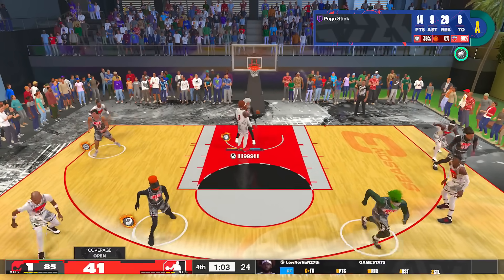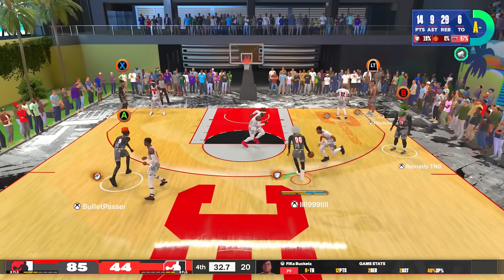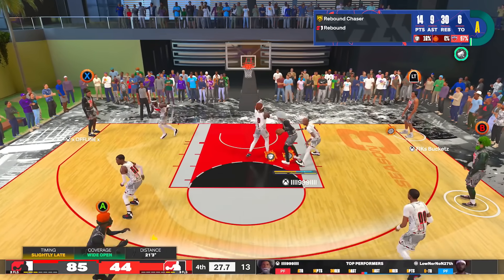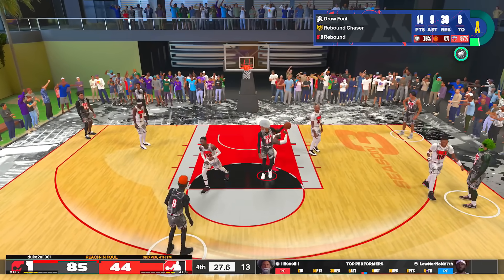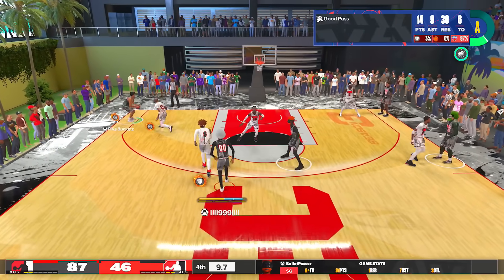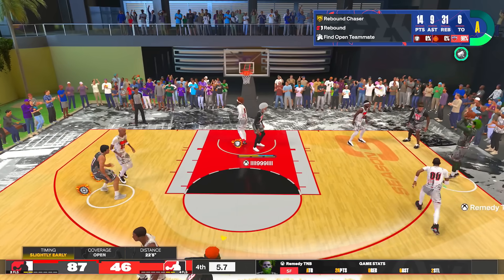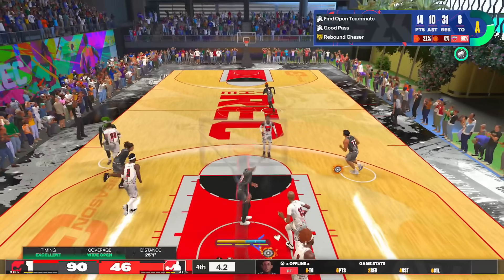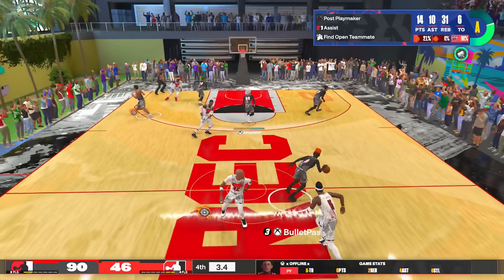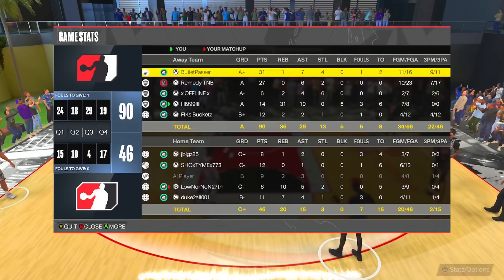I didn't make it in time for Pogo on that one. You've seen the good, the bad, and the ugly — every time someone went into the paint on me. Sometimes you get the block, sometimes you get a contest that makes them miss. We don't get the triple double, but we finish with 14 points, 10 assists, and 31 rebounds — that's pretty nasty.